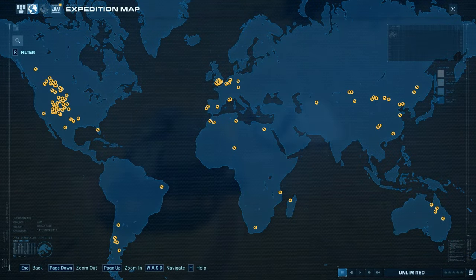A world map selector would be a really cool feature — being able to pick exactly where you want to build your park. Currently you only have a set number of locations, but something similar to Planet Zoo's world map would be great. Being able to pick where in the United States, Africa, South America, Australia, Europe, or Asia you want to build would be a really cool addition.